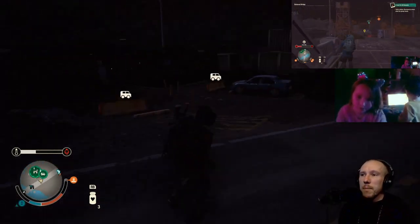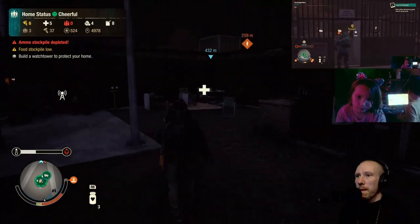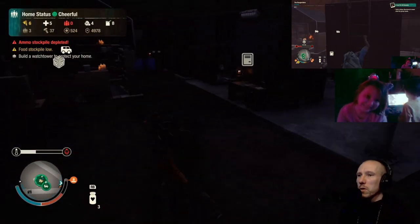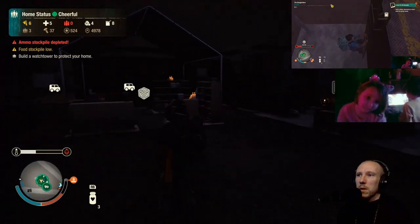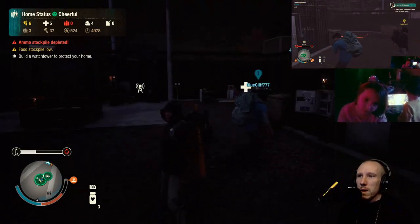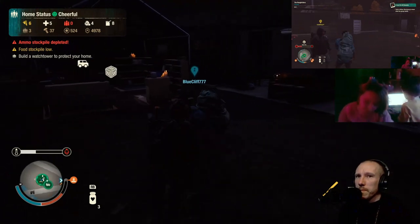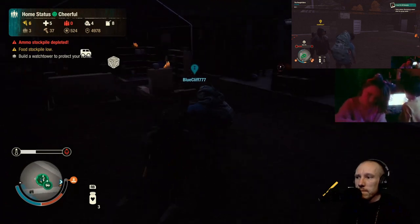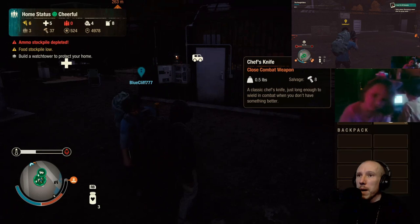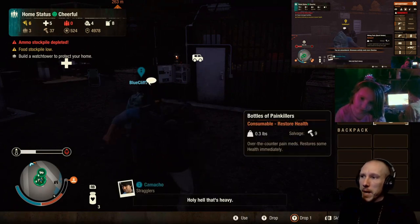I can still hear you - keep coming with me because we've got enough time to save you. We've just got to wait for the hospital to be built - about one and a half minutes. Oh yeah, because it gives us lots of time. So what I want you to do now is drop that rucksack on the floor - open up your backpack menu with down on the d-pad, move across to the orange rucksack and press Y. There you go, well done!